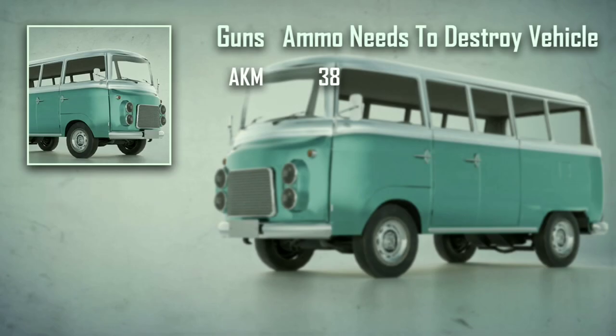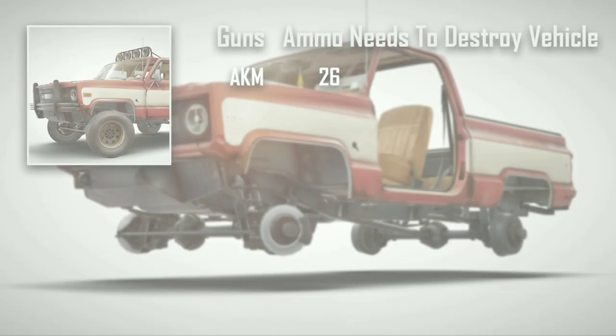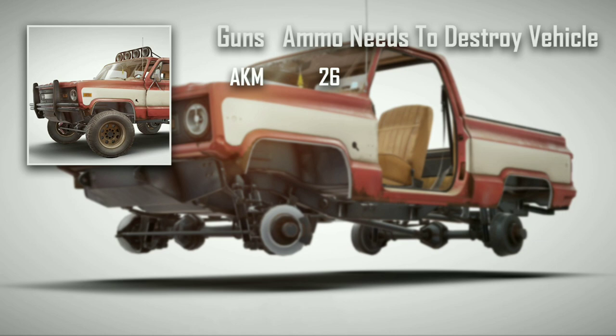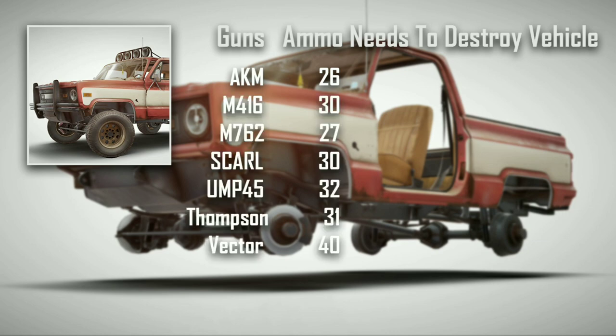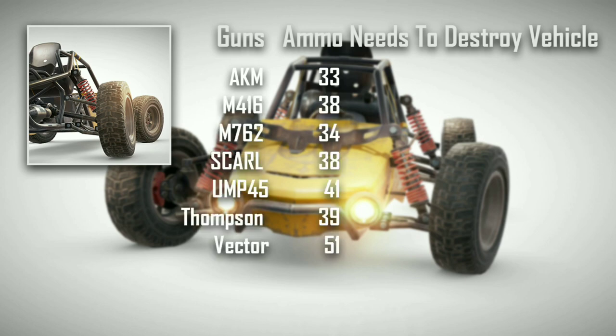A minibus can be destroyed by 38 ammo over 1 km. And here's the info for the rest of the guns. A pickup can be destroyed by 26 ammo over 1 km. And here's the info for the rest of the guns. A buggy can be destroyed by 33 ammo over 1 km. And here's the info for the rest of the guns.